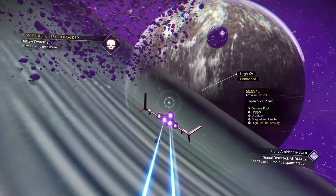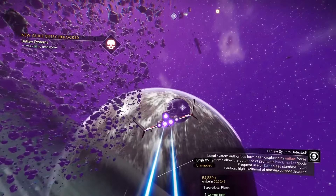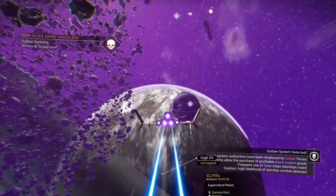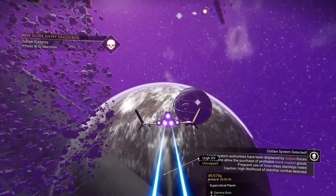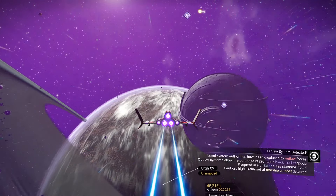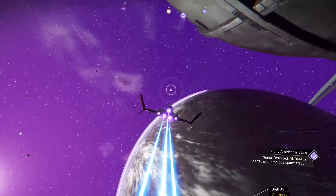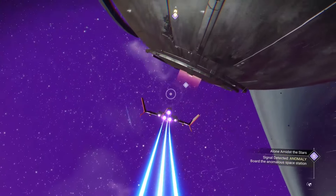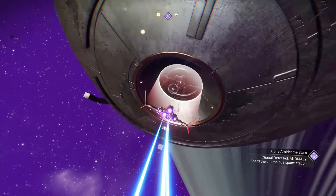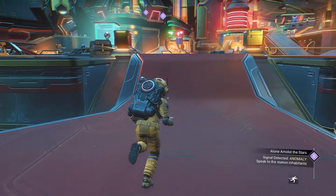Now we're just going to head back out into space and continue on with the story. Out here we're going to be alerted again and then answer the communication, and this is going to lead us to one of the most important things in No Man's Sky — the anomaly. There's quite a bit of important stuff we're going to go over with regards to the anomaly, but first let's finish up the tutorial.